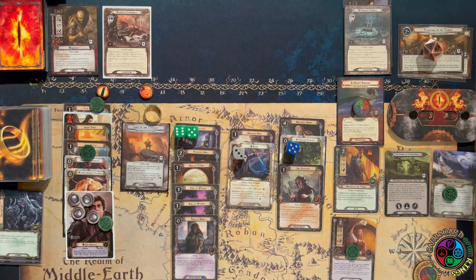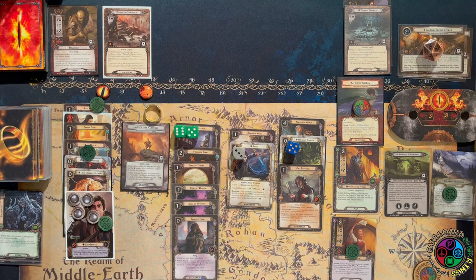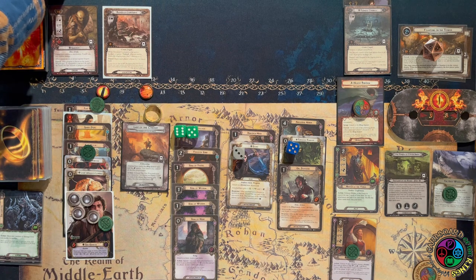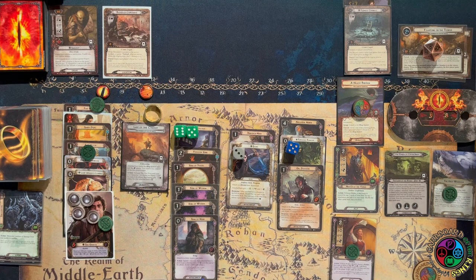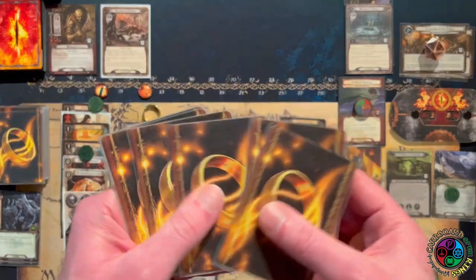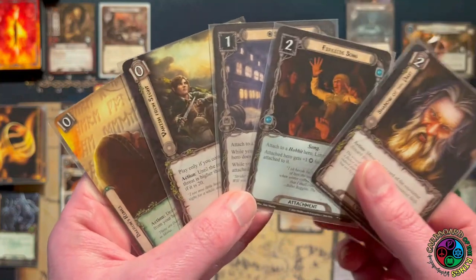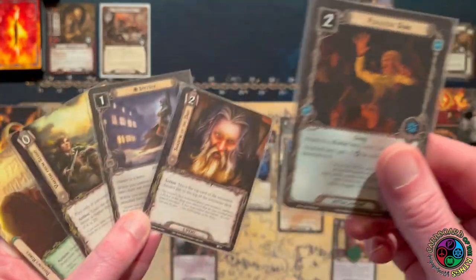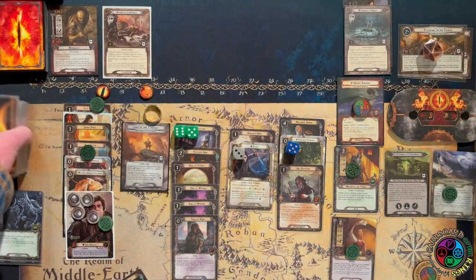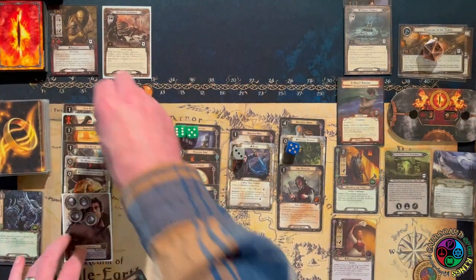The theme right now is really incredible because Shagrat is literally the only orc left in the tower at this point when Sam is at this stage of the quest — pretty cool that this is happening. Let's trigger Master of the Forge — see if I can find another attachment. We get a Fireside Song and another copy of Strider (unique), so let's just grab that Fireside Song and go into the next round.